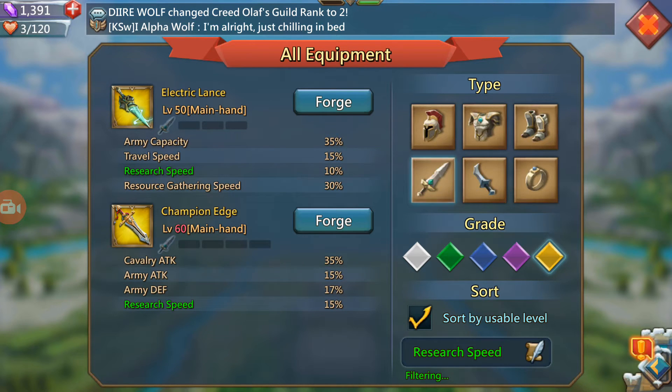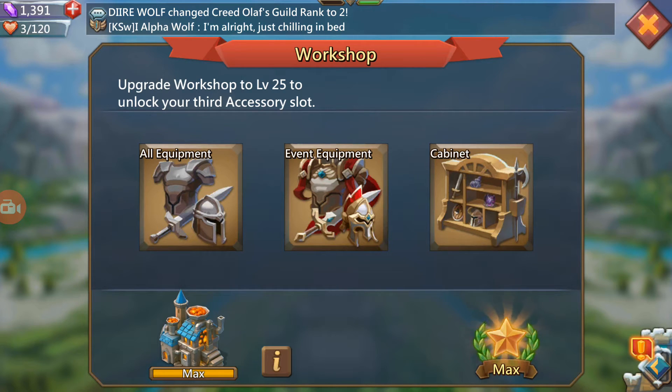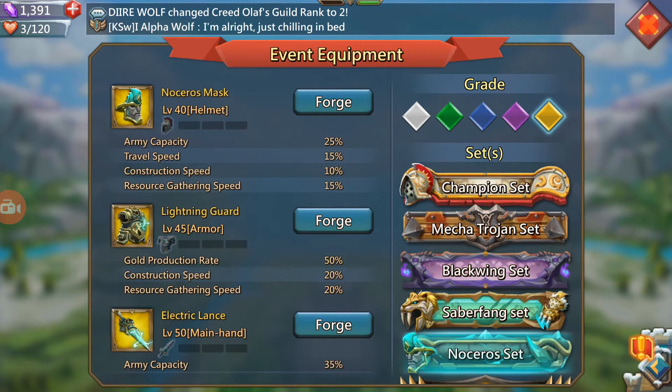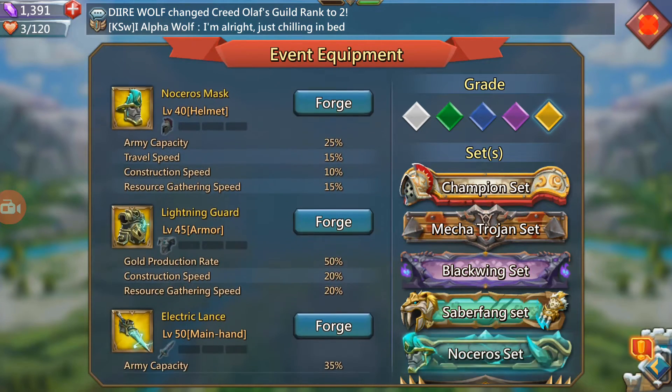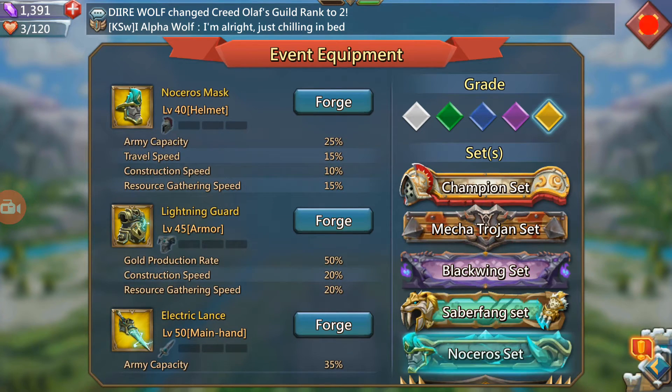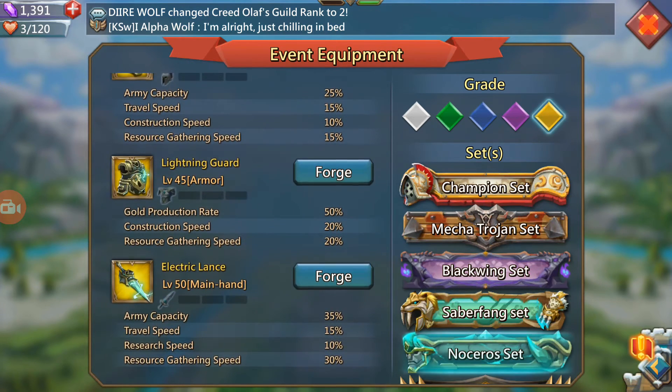Actually there are two research speed main hands — there's also the Champion set, which I don't really look at. So if you're doing research, the extra percent here and there would be great. Overall this set is quite specific for a certain purpose: gathering, construction, and research. It's not an army set, and there's not too many items that are the same — for example, there's only one helmet for construction speed. So if you can get it, do make it — it's a completely different set to anything else you have.